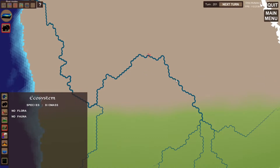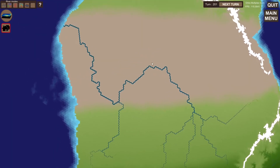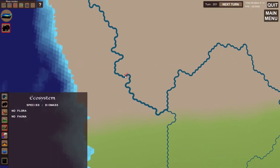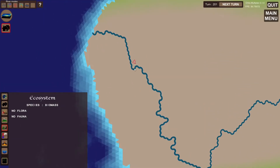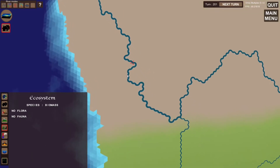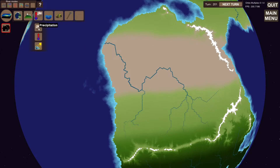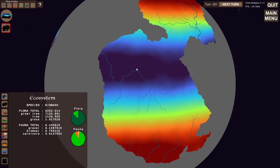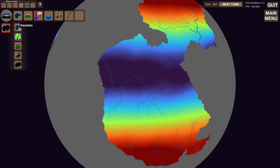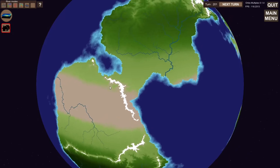Rivers don't interact with the ecosystem in the sense that around this river here — a big river that runs through the desert — there should be greenery along the sides. There should be vegetation. Now this is not the case because the ecosystem simulation only interacts with precipitation at the moment. It's high precipitation here and low precipitation here, but they aren't affected by rivers. So that's something I'll have to work with.